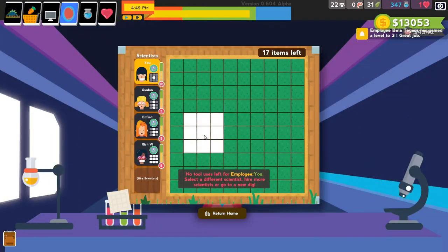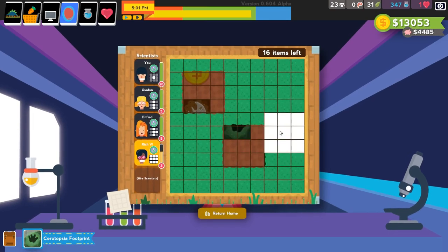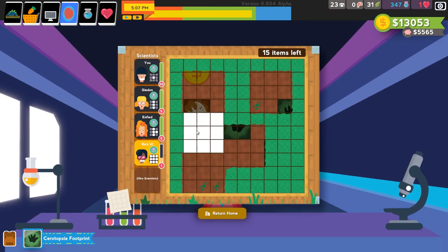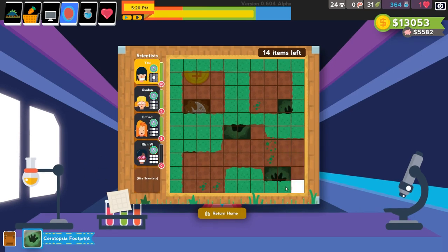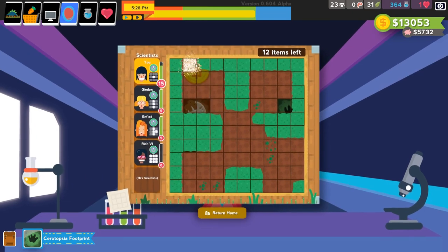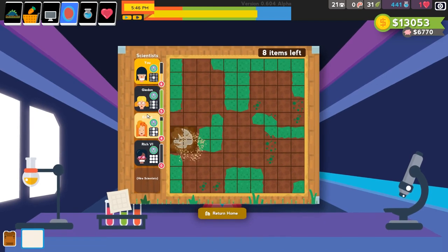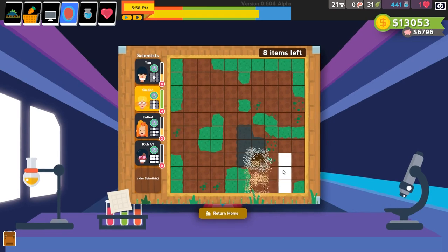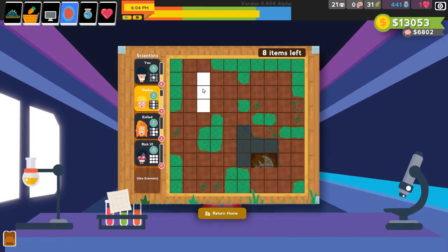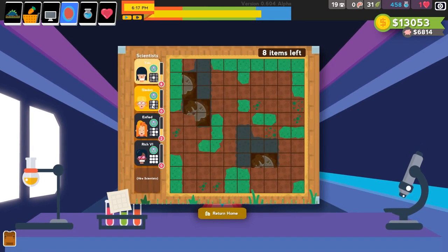Man, it is so busy now. I should probably think about hiring another scientist because this gets stuff done fast. I know where I need to go. I can just go ahead and kind of peck off a few places, get some money, clear out some areas. We found another location where we can do some digging. We found a whole bunch more. Good job, everybody. Good job, team.